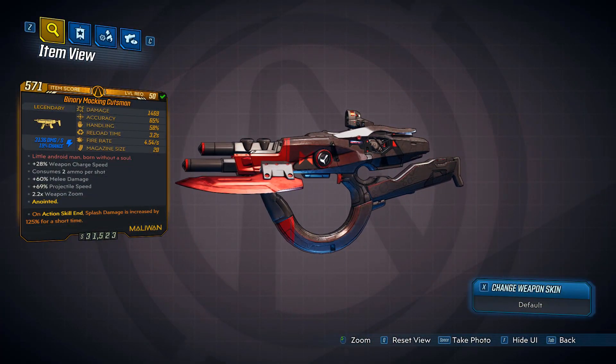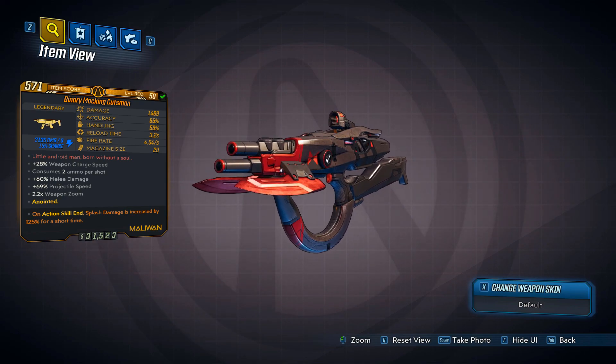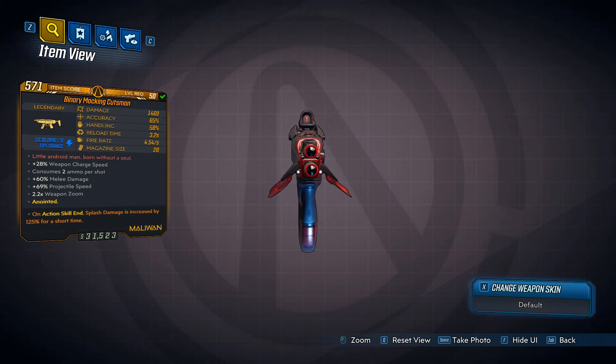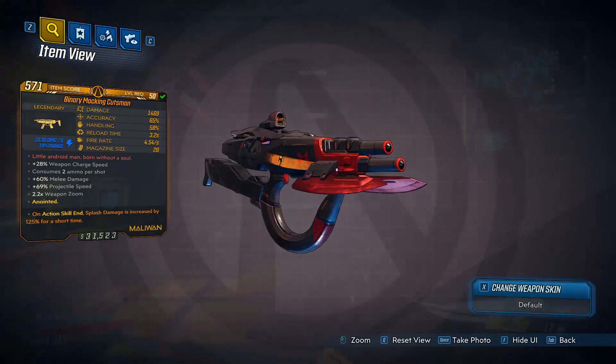Today we're going over the Cutsman. The Cutsman is a Hyperion SMG that drops in corrosive, shock, and fire, and is a designated drop from Bormen Nates in the Meridian Outskirts on Promethea. The Cutsman's special ability is that it shoots two slow-moving projectiles connected by an energy beam that spreads apart as they fly away.